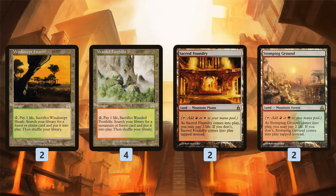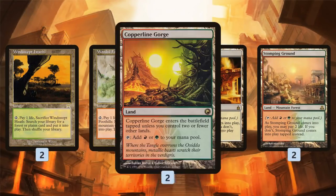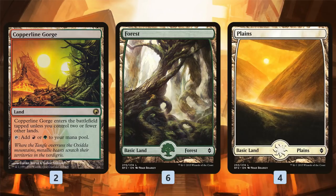As for the mana base, it's pretty straightforward: a handful of fetches, a couple of shock lands, and a bunch of basic lands — no mountains, of course. This lets us play Blood Moon while still being able to fetch out our forests and plains, so we can cast our stuff even through a Blood Moon while our opponent probably can't.